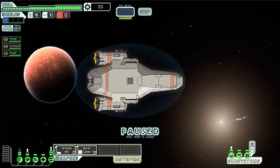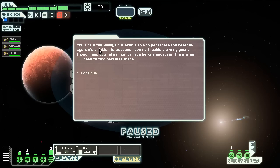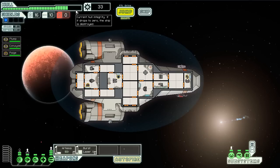We jump to the distress beacon. The signal is coming from a small space station — their satellite defense system has gone haywire and their repair crew can't approach without being fired on. They're looking for help to fix or disable it. We try to destroy it from a distance, but we fire a few volleys and aren't able to penetrate the defense system's shields. Its weapons have no trouble piercing ours though, and we take minor hull damage before escaping. The station will have to find help elsewhere. So we failed on that one — took a good chunk of hull damage. The only way to repair your hull is to go to a shop.